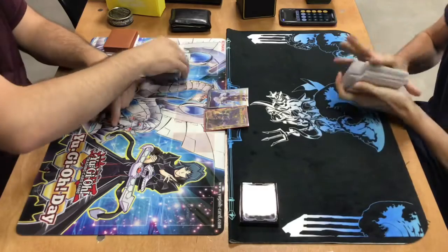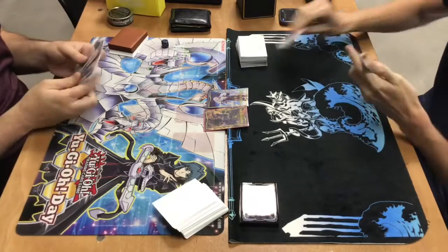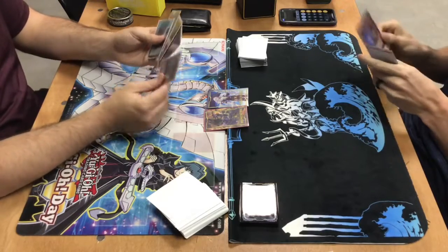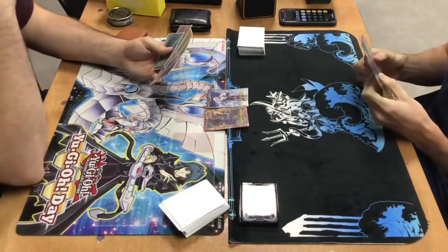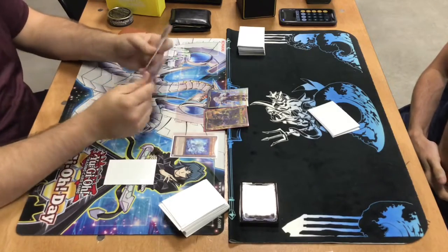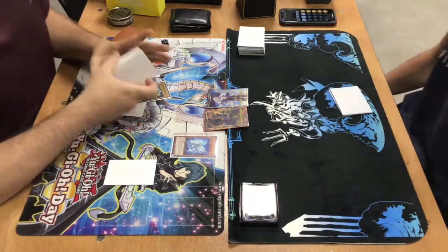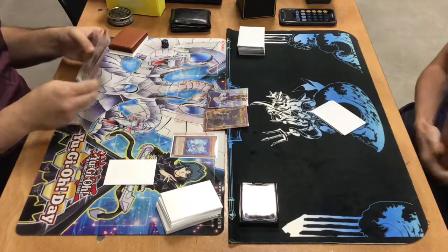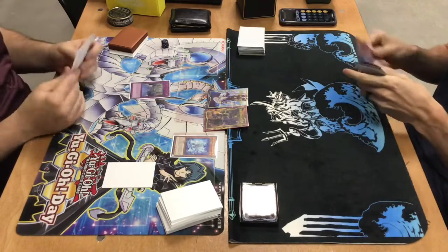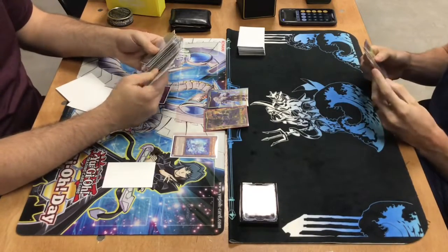Game 1 was pretty tough. Now we're going into Game 2, and World Chalice is going first. One bad thing about Fire Fist is we don't have inherent draw power. Unlike Mermail or Atlantean with Raya of Greed and things like that, Fire Fist just has Pot of Desires essentially, and I'm not opting to play that because you could banish some one-of combo pieces. He's going to set two cards, I draw for turn, and he flips Artifact Sanctum — which is so powerful against this deck.